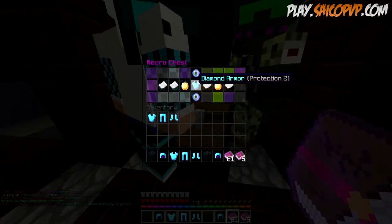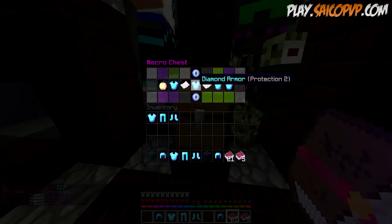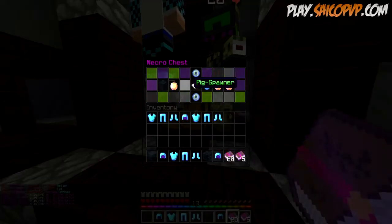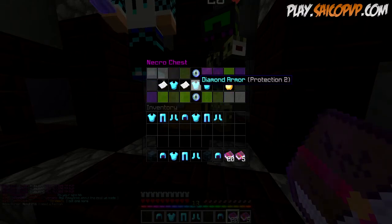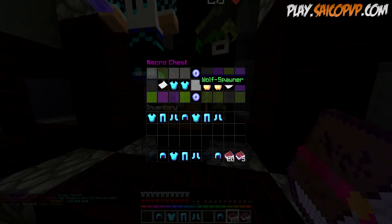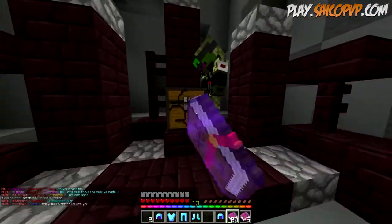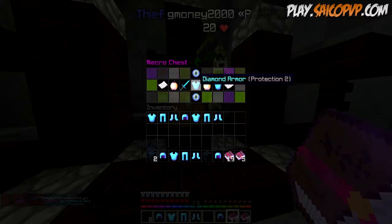I actually might have enough to rank up at the end of this video, so this should be good. Diamond armor prot two — yes, we got more prot two again, holy crap. Wolf spawner, we got a wolf spawner, we're good. I might actually have to trade some of this stuff, just saying.